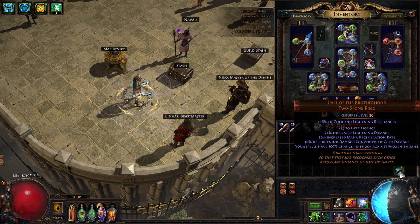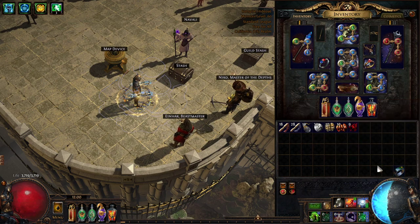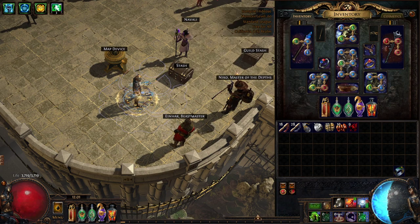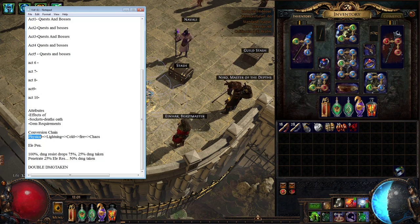With conversion, it's going to take my lightning damage and now I'm going to deal 60% of my lightning damage, and 40% of that is going to be cold. It doesn't sound awesome, but it's actually a really great way of pumping up elemental 'as extra' mods, and those conversion mods are actually useful.